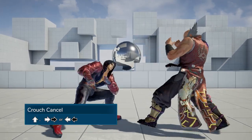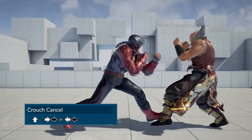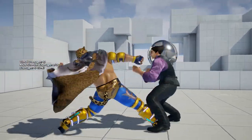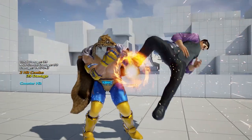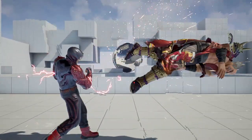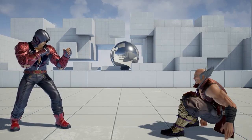This can be done by sidestepping into the background, dashing, or backdashing. Of course, stepping or dashing before a move means it is instant, but always remember to keep this in mind when forced into a crouching position, as it can really help you out in pressure situations.